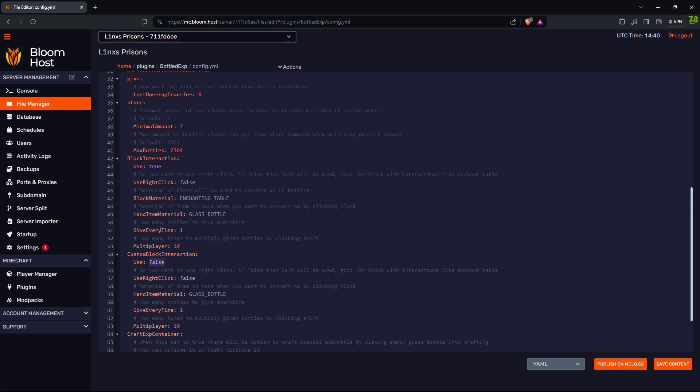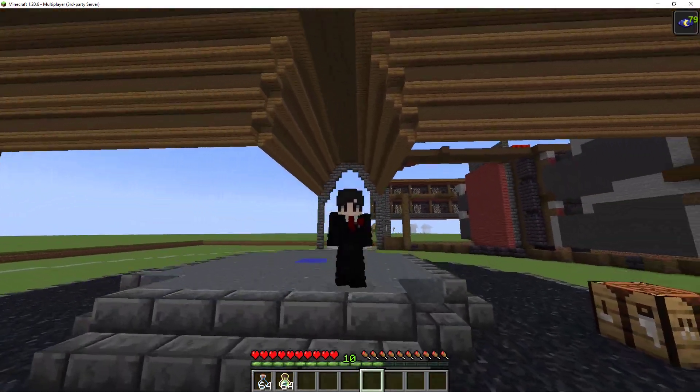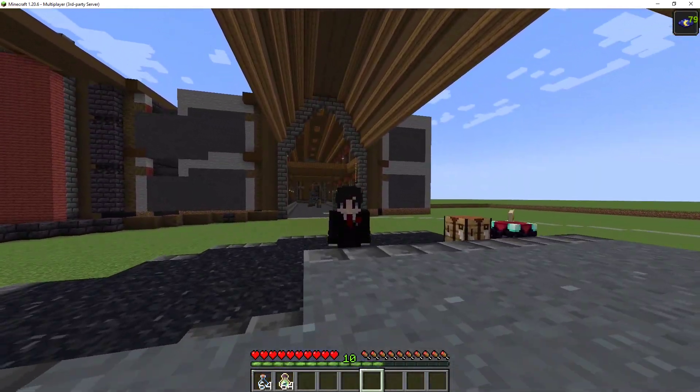These are block interactions — both will be false when you first install the plugin. If you want players to be able to interact with the enchanting table using glass bottles, set this to true. That's it for this plugin — hope you enjoyed, and bye!